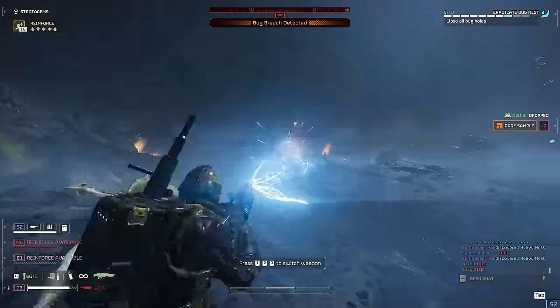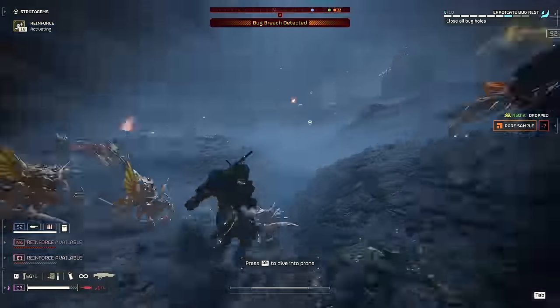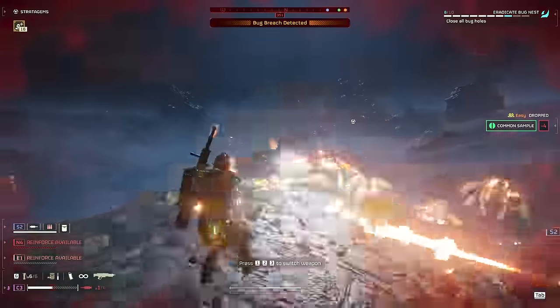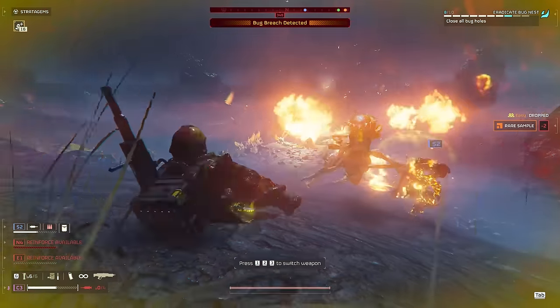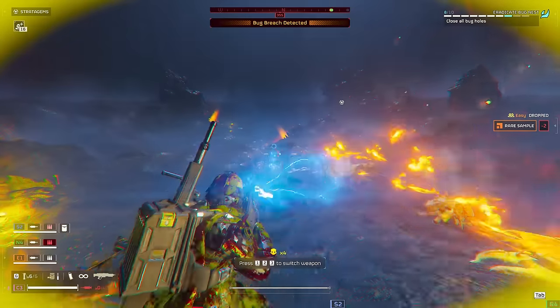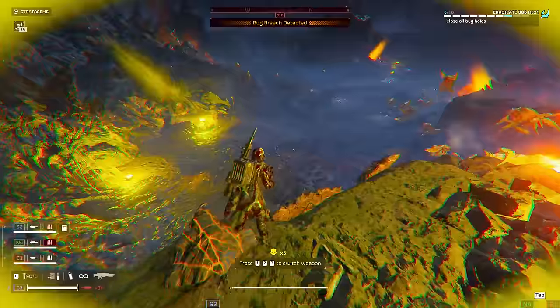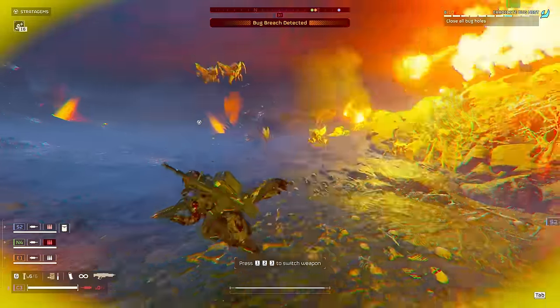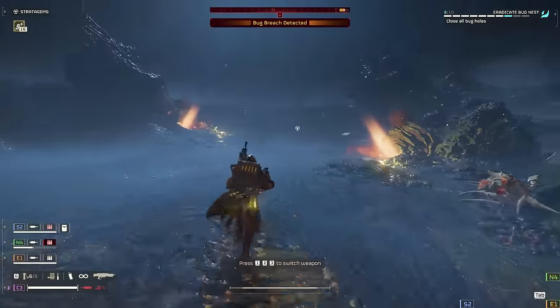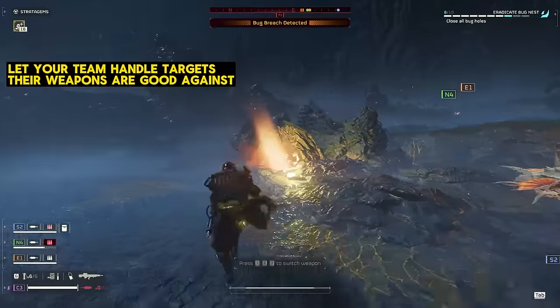Because I know S2's got a flamethrower, I know he can deal with these little gribblies and I don't really need to keep fighting them. The arc blitzer, while it is a great weapon, can be a little slow sometimes if the arcs aren't blitzing to the right targets. So as soon as I'm able to, I'm going to sprint away to deal with those last bug holes, because I know S2 with his flamer is going to deal with all these little guys. He's a person with a flamer and there's a bunch of little bugs — it's a match made in heaven.